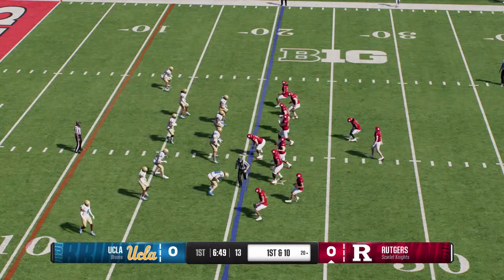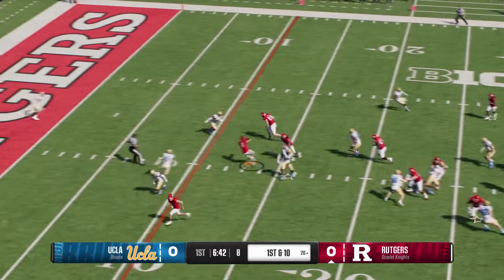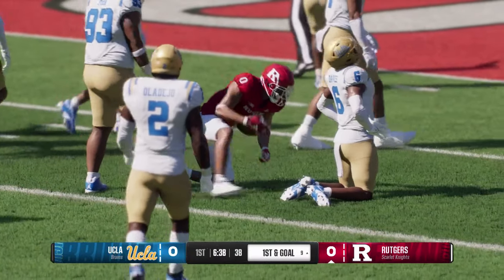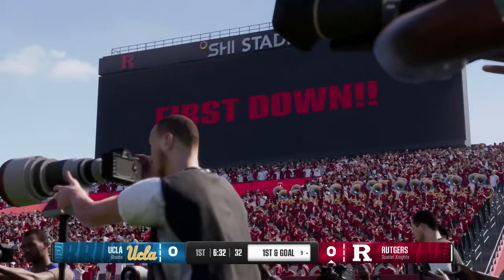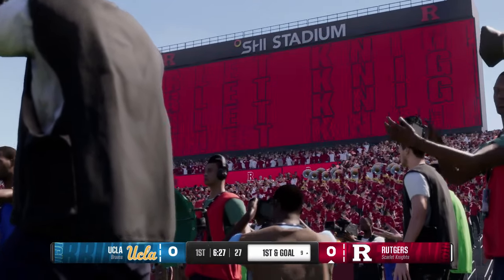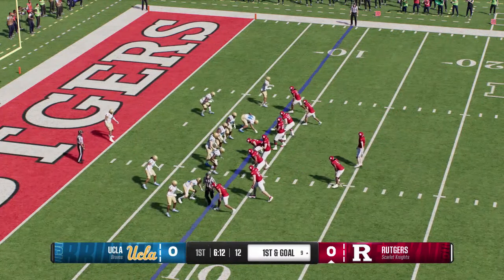They're in the red zone, first and ten from the 20. They're threatening to score and they'll throw it — catch in the middle, it's Miller. They get him down but this offense is set up first and goal from the 9. You're seeing the balance this offense has and how they can create explosive plays in a variety of ways — we just saw one in the run game and now one in the passing game. They've got this defense on their heels.